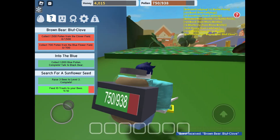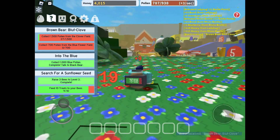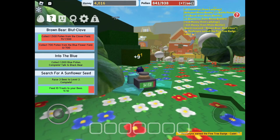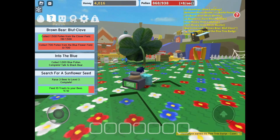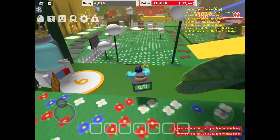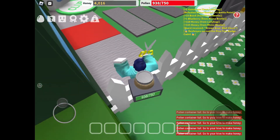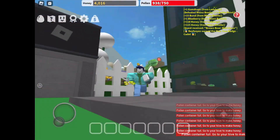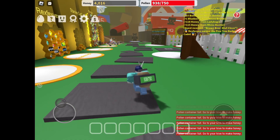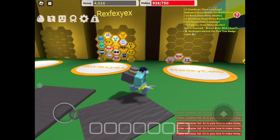What's our quest? Are you kidding me? 1,500 pollen from the clover field and 700 pollen from the blue flower field? That's ridiculous. Wait — oh, we collected 938 pollen! We got a boost I think, because our bag only holds 750. There's Black Bear right there. After I make more honey we'll go redeem — actually, turn in our quest.